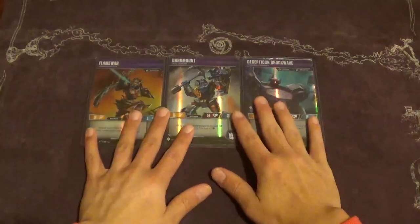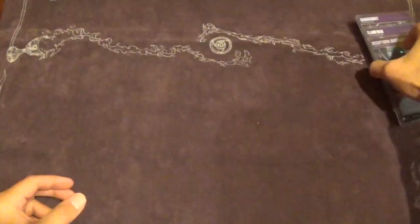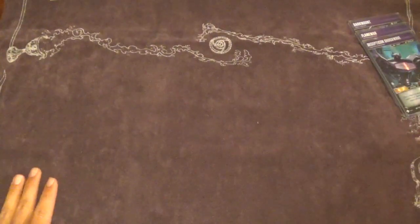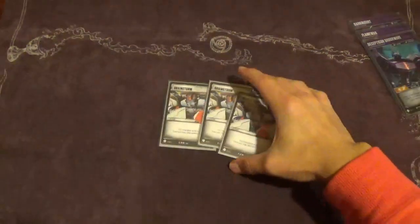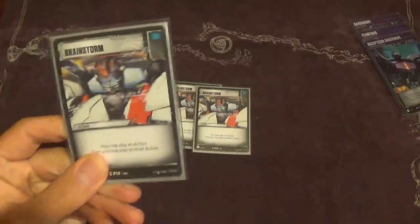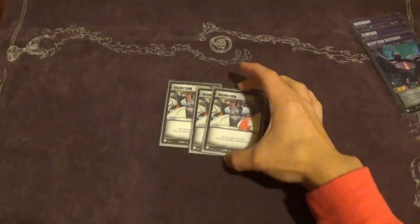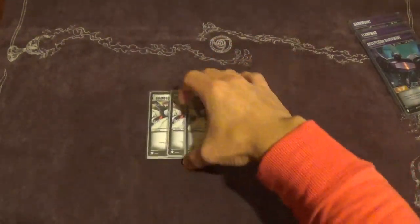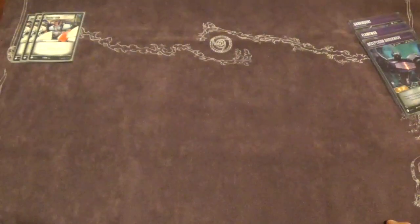That's the team, but that's only half the deck, so now we're going to get into the main deck — you'll understand more why we play these characters. We're going to start with the actions, as we usually do. There are a lot of them. First off, we have three copies of Brainstorm, which simply says: play an action, then play another action. This sets up so many combo plays. I'm covering it first because if I did it after everything else I'd be talking about it for ten minutes. It makes plays, has a blue pip — it's got everything we need.